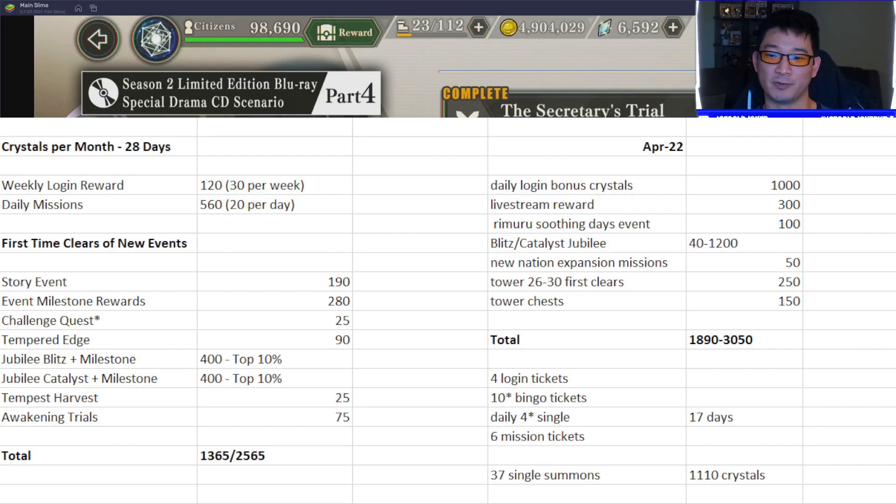We got New Nation Expansion rewards for the Riverfront release, but I don't expect that again since we've already maxed it out and there's no information on expanding town or building options further. I do expect the next five stages of the Tower of Isis — stages 46 through 50 — to show up during the anniversary, and the tower chests can give a random amount, sometimes 150 crystals or more. So that covers the total crystal count for April alongside what normally comes this month.